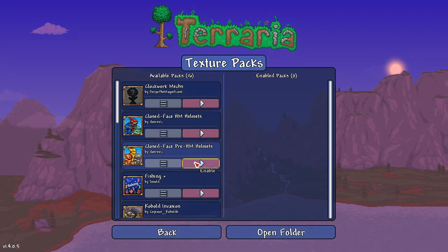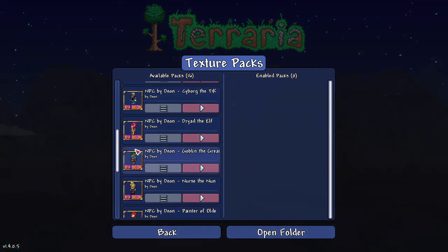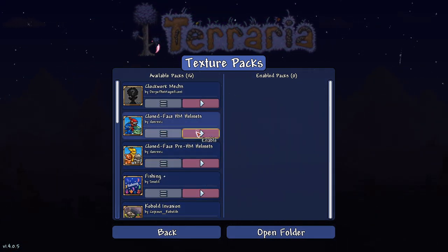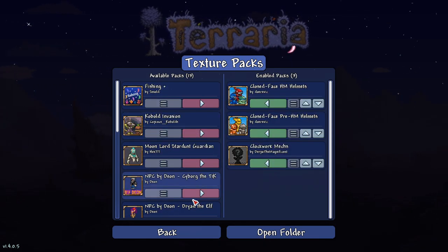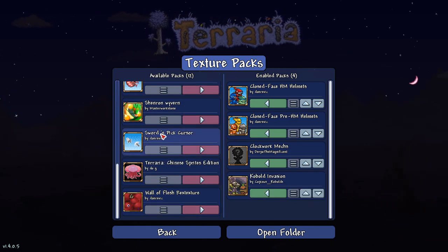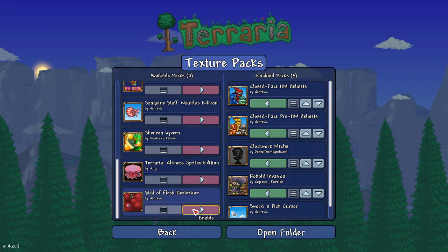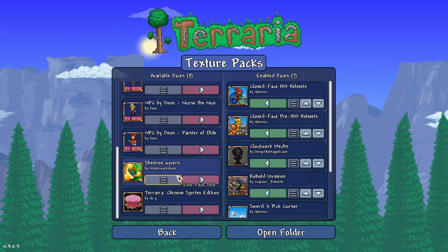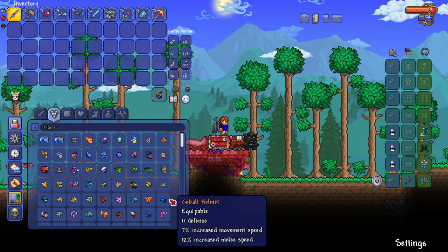We're now in-game with a couple of texture packs, including some from the previous video that I kept. I'm going to start with the close-face helmets, the clockwork mechs, and the kobolds, then throw in the sword and pickaxe cursor. I'll pretty much throw in nearly everything since most of the stuff won't override each other — Fishing Plus might be the only override risk so I'll leave that out.